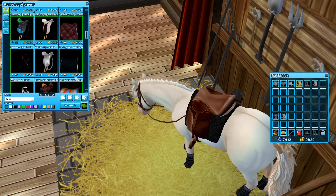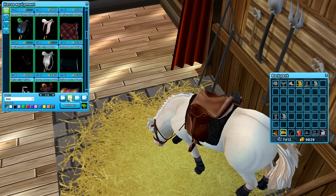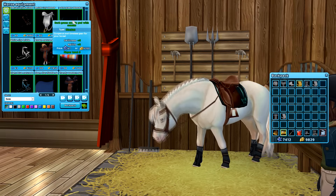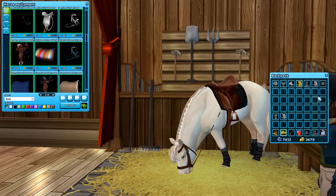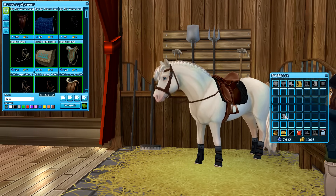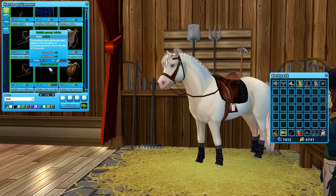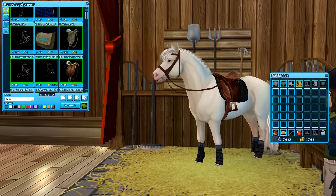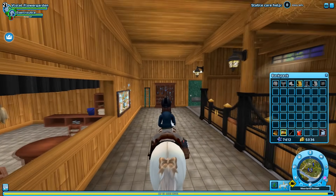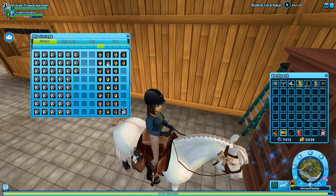I might get this saddle pad because I have green tack that I use and it would be nice. So I'm going to get this with shillings, and then I can sell my black riding instructor's vest and these pants. Then I can come back and get other things if I have the shillings. I need to put this saddle pad away and then continue with the rest of the stuff.